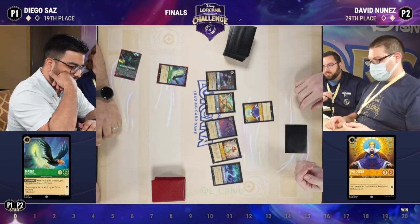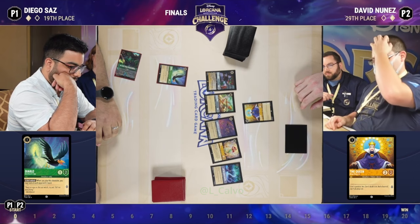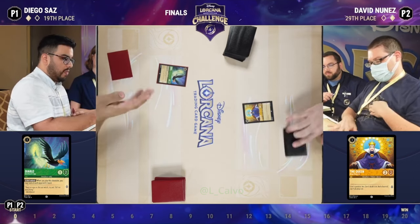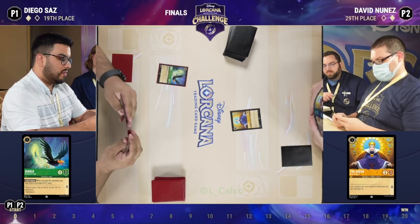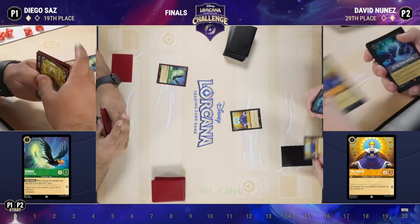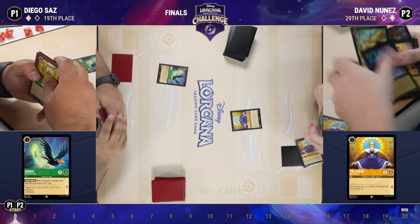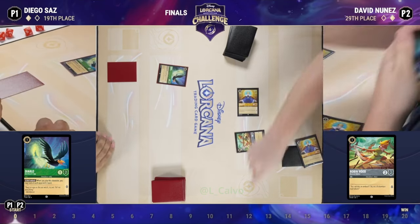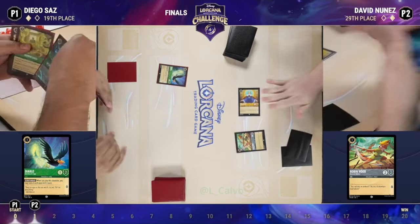Not an ideal opening — we have the Robin Hood shift available but the Queen Commanding Presence doesn't have her shift target. We also don't have Cinderella able to sing Let the Storm Rage On on turn two. Not the ideal opening hand, but we do have a couple early options — Robin Hood will open up the shift on turn three.